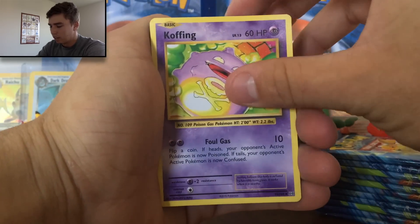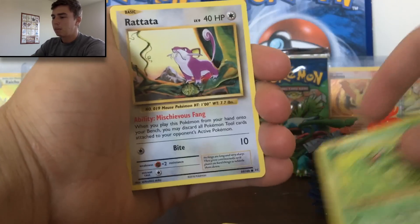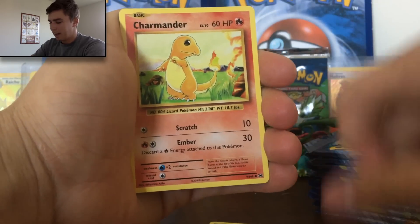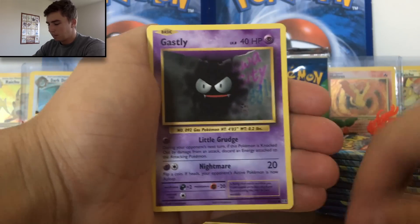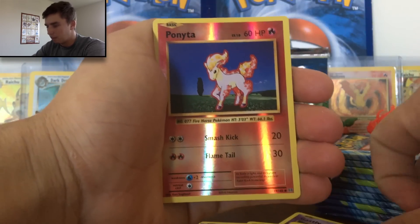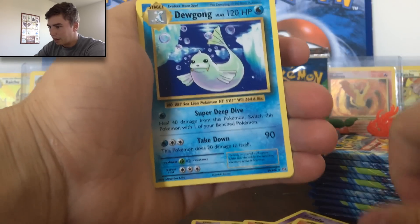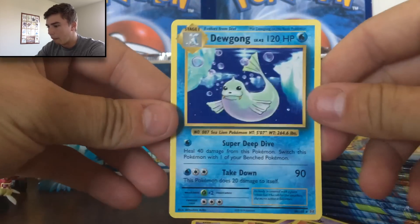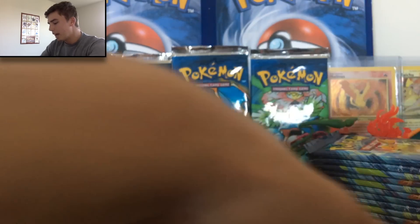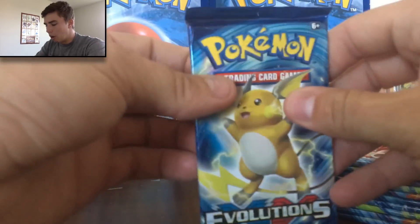So we got a Revive to start off, a beautiful Koffing, a Switch, a Caterpie, a Rattata, a Charmander, a Ghastly in the Graffiti art, a Growlithe, a Reverse Ponyta — she's a beauty. And our first rare is a Lugong. That's not too bad, you know. Got 11 packs to go, so no worries at all.